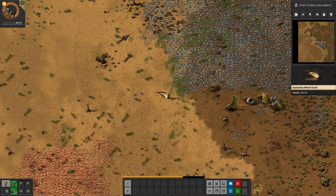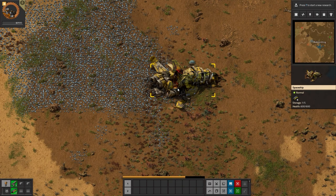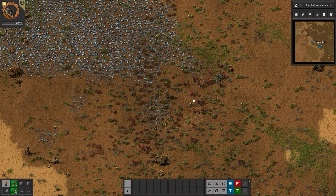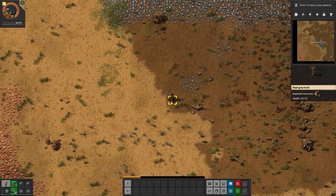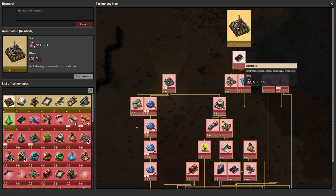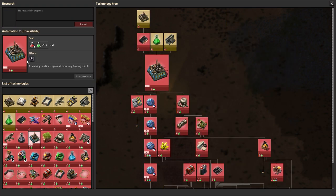Let's go ahead and clean up some of this debris and take this apart. We got eight - that was not a very sturdy ship. Let's chop a couple of trees. First off, we want to get Automation research in order to get the Assembling Machine.